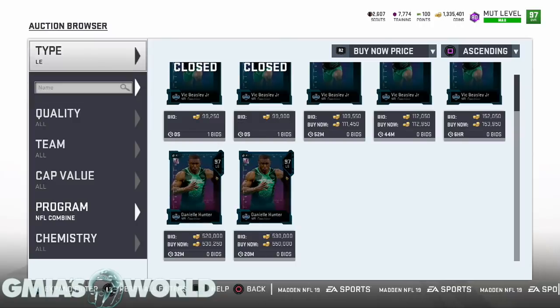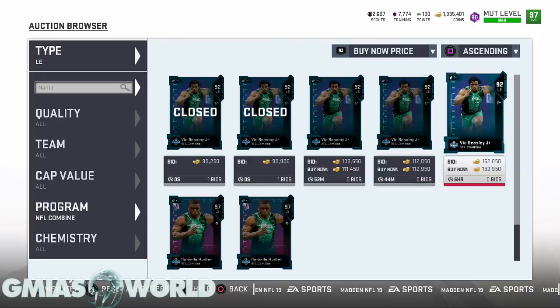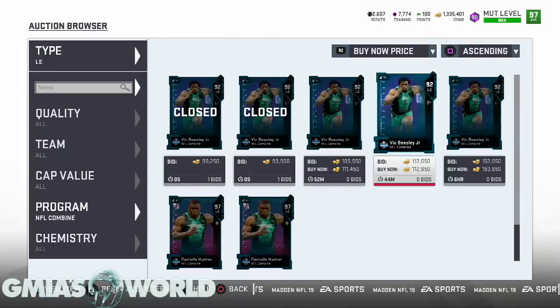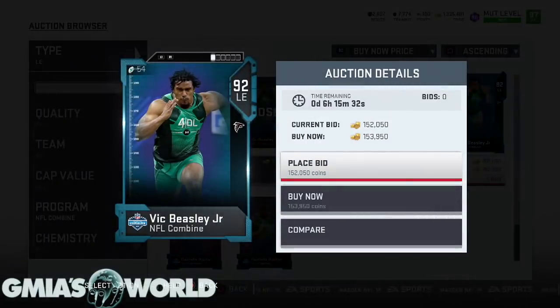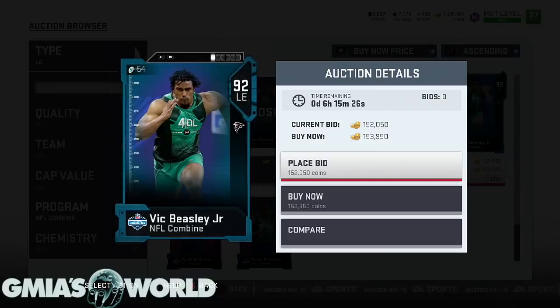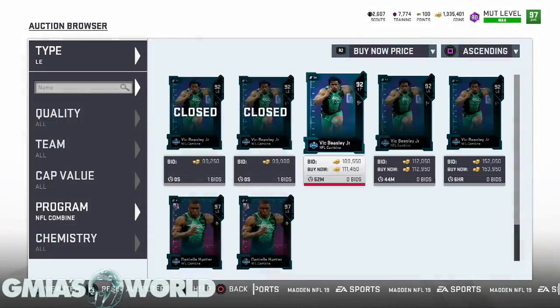We'll go back to Vic Beasley in a second — everybody's buying him up. Same thing with him, but he doesn't have a power-up. So you can't really get jiggy with him. Theme team status, adding that plus three — he should be able to get a physical chem. Let me double-check that. He's a 92 — he gets no physical chem. So he's an L. This dude's a straight L. I wouldn't worry about Vic Beasley too much; there's really nothing to talk about.